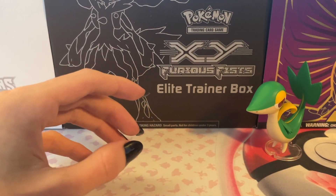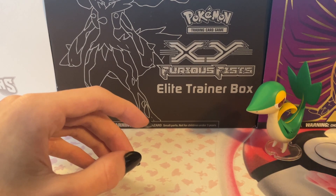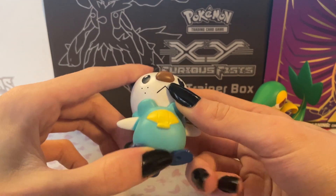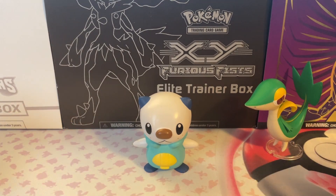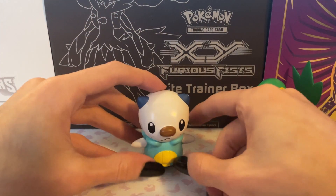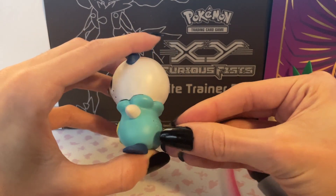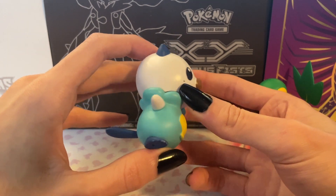The next on the topic of Unova starters is Oshawott. Now he does not have a stand, because I just don't know where it is. But he can stand up like normal and everything's okay. Here's a little 360 of Oshawott. Let me know what your favorite Gen 5 starter is.